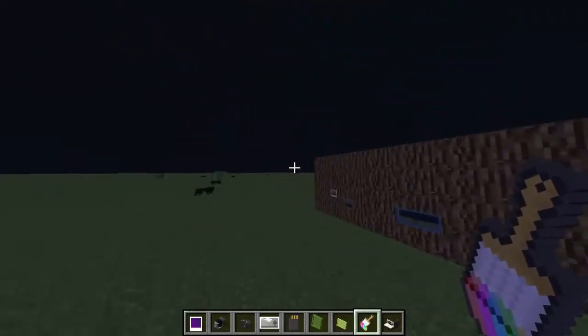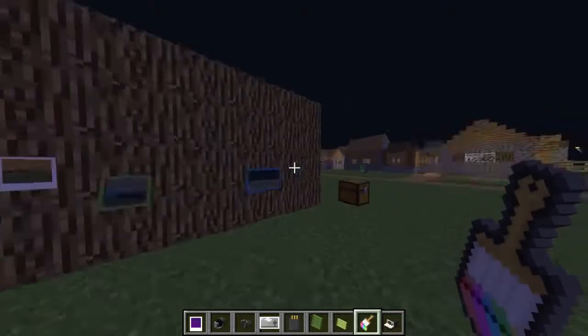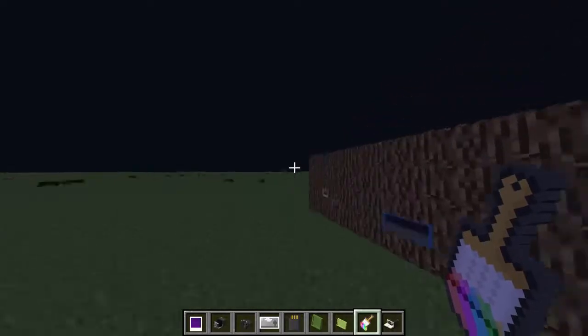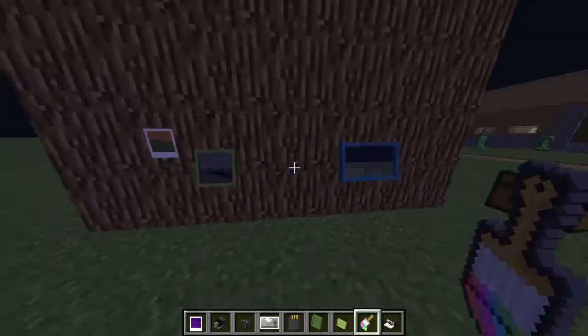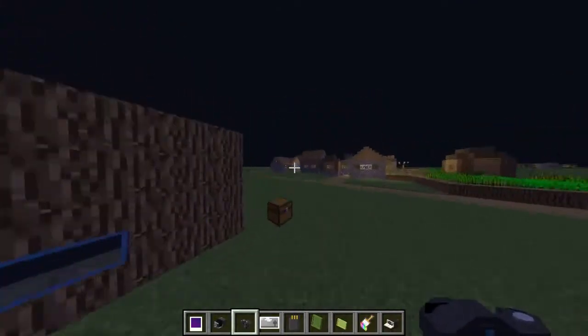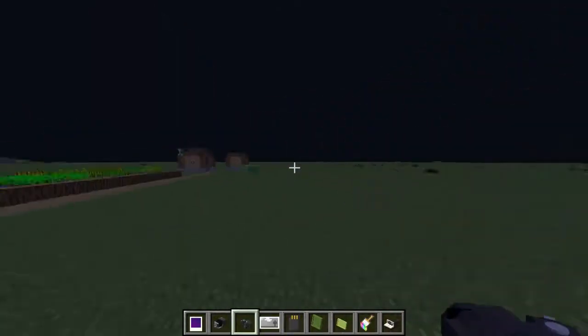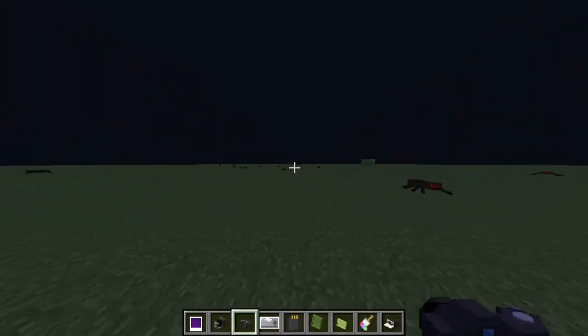So it's a pretty self-explanatory mod. Just adds a little bit more to your survival — you get to take pictures. So if you build something really cool and you're moving your base and you can't move the whole build, just take a picture of it and you can hang it up in your new base. You've got all three different types of cameras. The download link will be in the description. If you guys enjoyed the video, subscribe, ring that bell, and see you guys next time. Peace out.